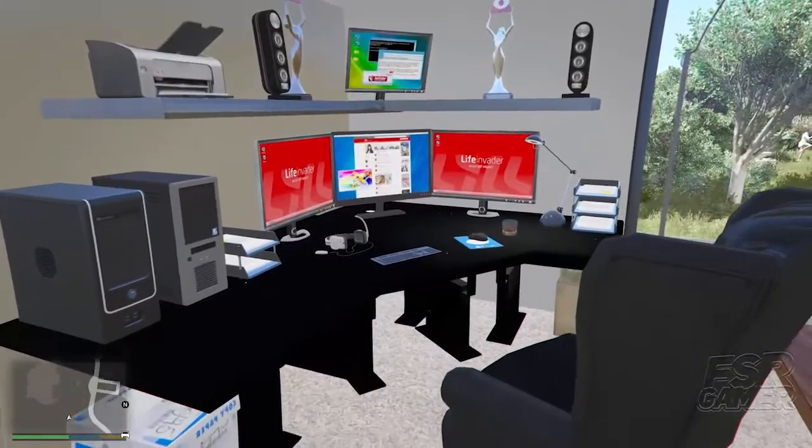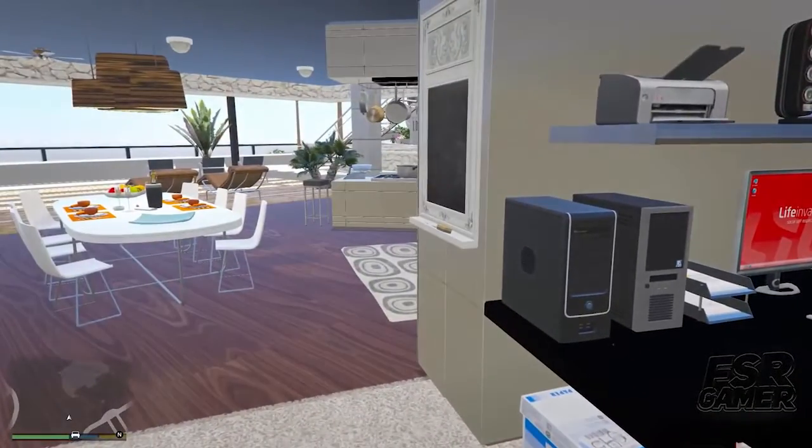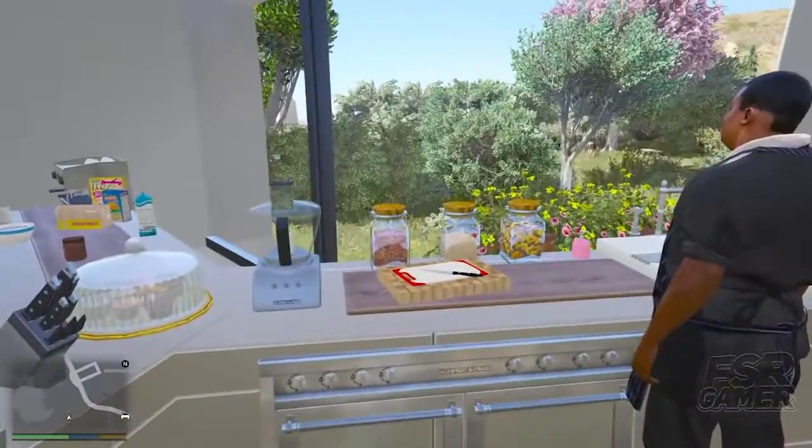The next image shows the front of the property with a long driveway. It could be cool to have a gate where you have to ring it, and maybe you'd need to be in a crew or be friends on PlayStation or Xbox to be invited to the mansion — not like in the open world. You'd want top-notch security guards protecting the property. Rockstar would probably implement something you have to purchase for security, but who knows exactly how they'd do it.